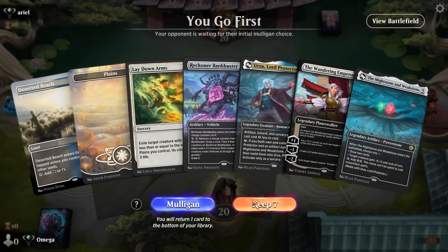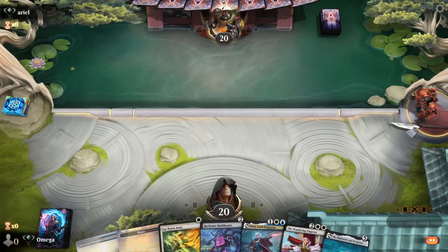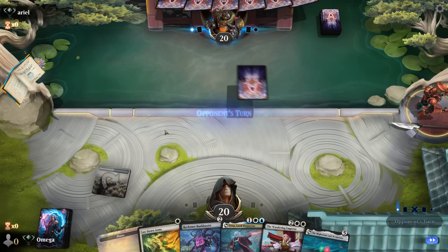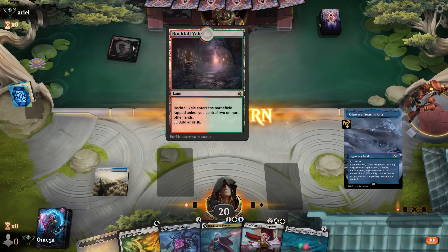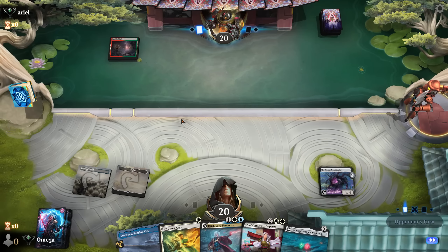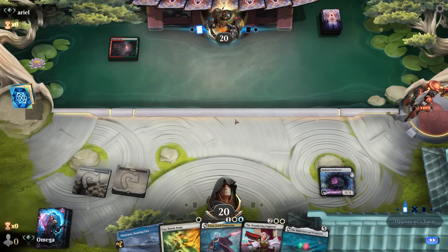We are going first with Bankbuster. We will start with the Bedland because I want to make sure we have a turn-two play. If we open with the plains and we don't topdeck the land, it kind of breaks everything in our hand. With Bankbuster, we ensure that we get more land — that's why it's really important. We are against this kind of deck, so let's go with the plains — we need to start making those. Being on the play is such a huge deal. On the draw, it would be way, way worse.